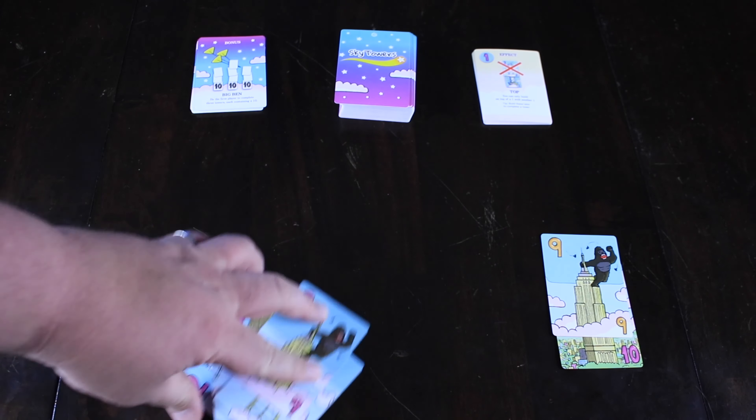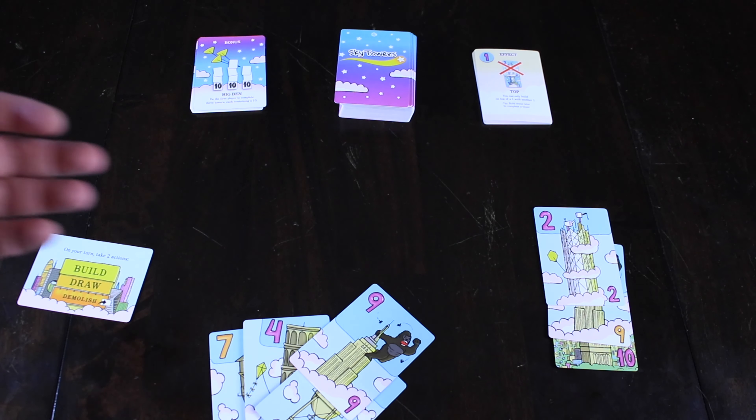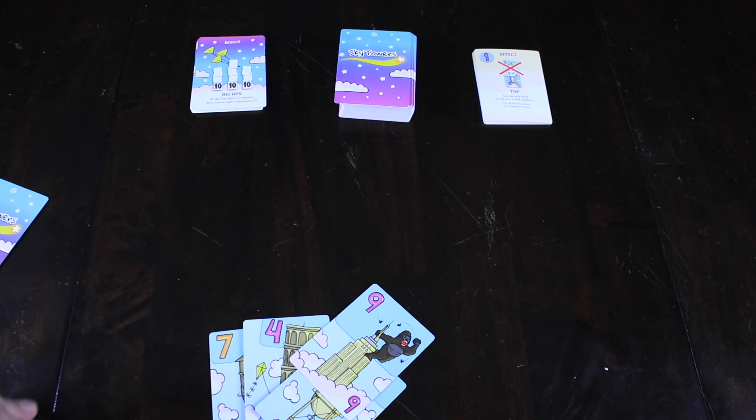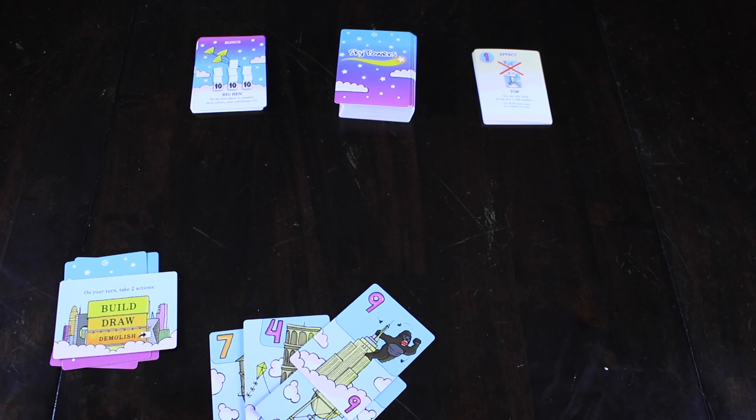On our next turn, maybe we have a two in our hand. We would take that, put it on top, and automatically score that tower. We're basically going to put the whole thing face down on our action card, which means it's ready to score at the end of the game. We also used the number 10, so we are one third of the way to completing our Big Ben bonus. The demolish action is a way to take one of your half-constructed towers, deconstruct it, take all those cards and put them back into your hand, so maybe you can use a different combination on a different tower somewhere in your city.